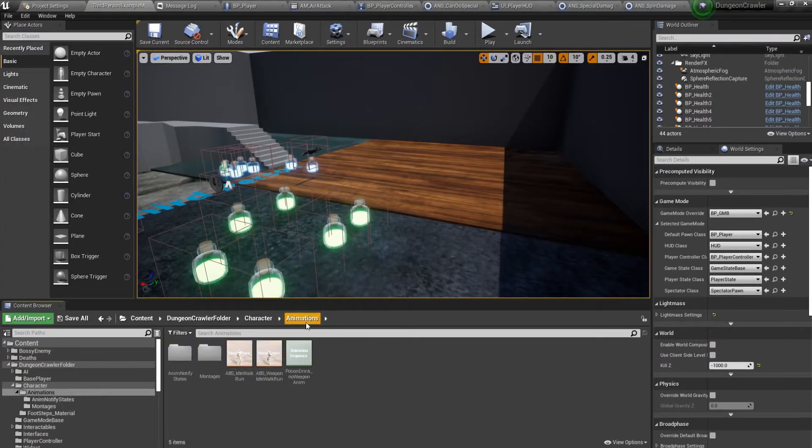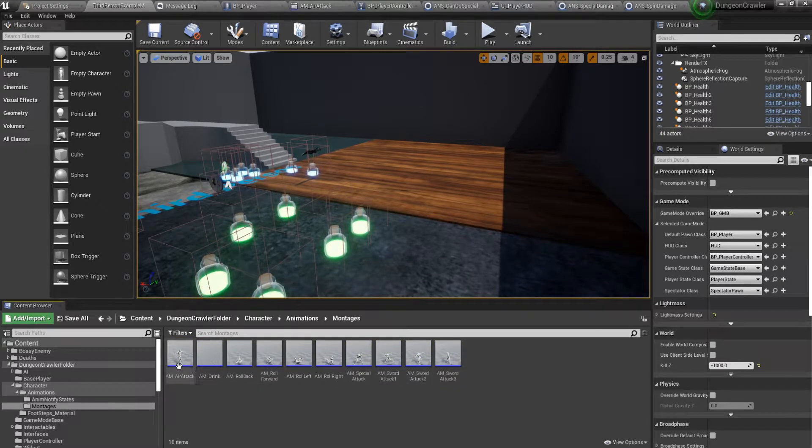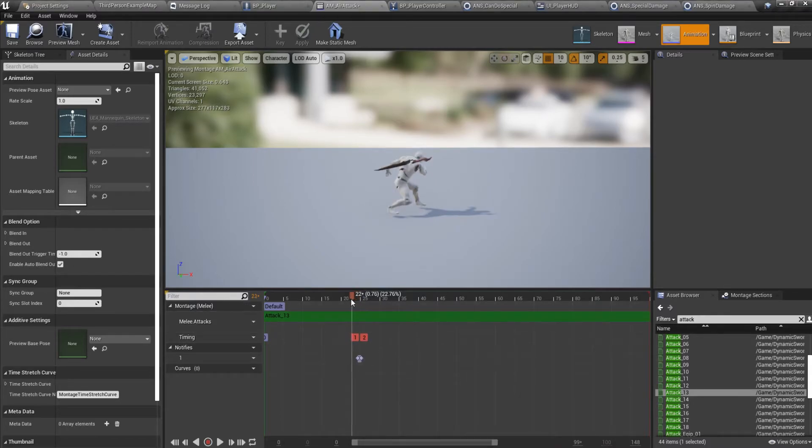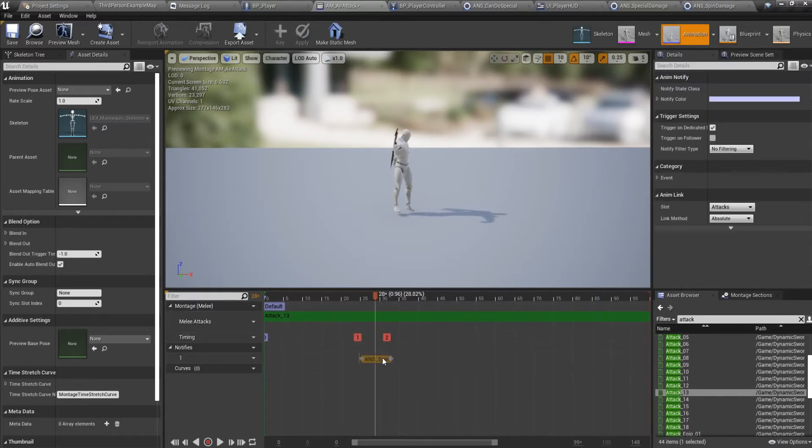On the tick we do the spin damage. In the special damage montage, I'll add in the spin damage notify around the spinning part of the animation. The damages are set up over here.